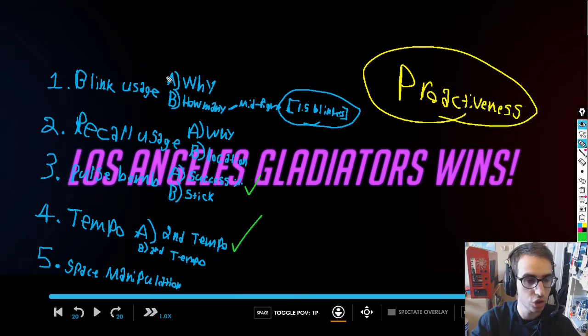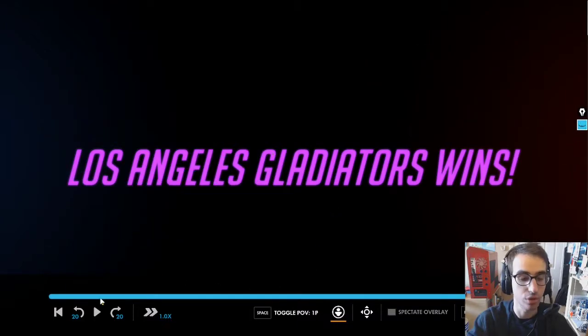I want to show specifically blink usage and recall usage - how he can get away with having this many blinks so often. I'm going to show you how he's able to maintain blinks, why recall doesn't feel like it's on cooldown all the time, and some small criticisms about pulse bomb holds, how to get sticks, and what you can do to get high-percentage sticks. Tempo I won't cover much - the space manipulation ties into how he manages his blinks.